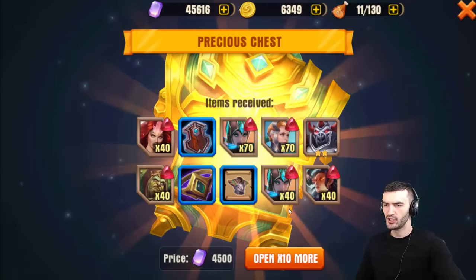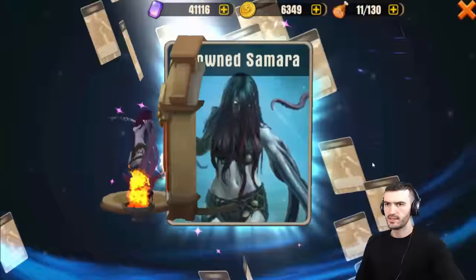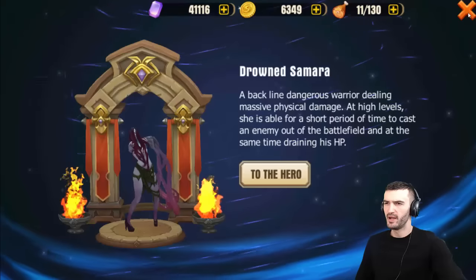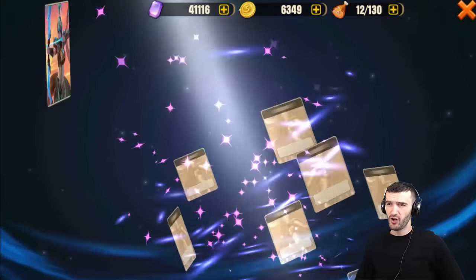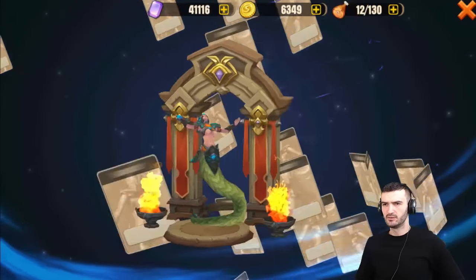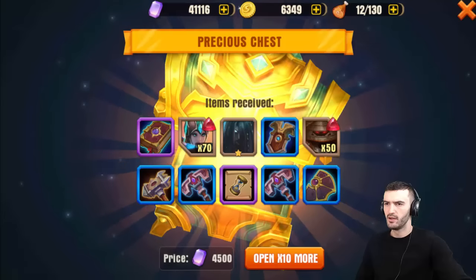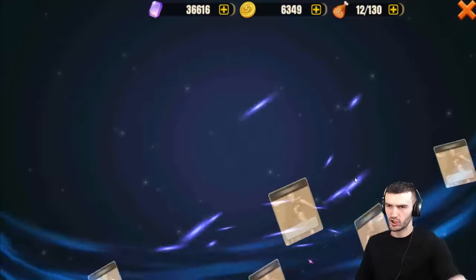Let's do 10 more. Drowned Samara — she's pretty cool, I've fought against her a bunch of times. Another Naga, okay, so that's 70 more Naga soul stones — she should probably be ready to upgrade. And that's what we got for this round. I'm gonna do 10 more, let's go.